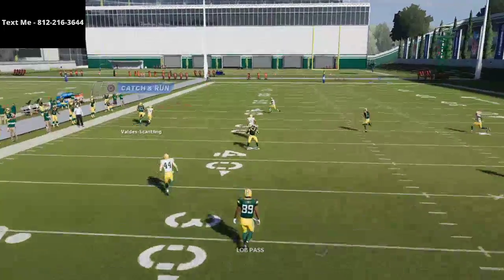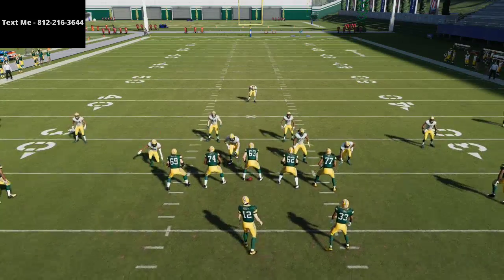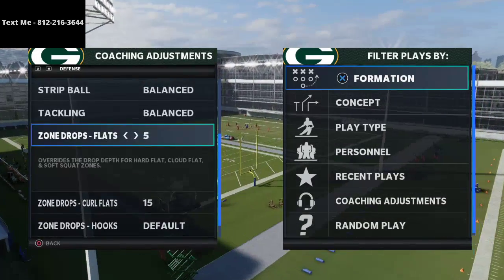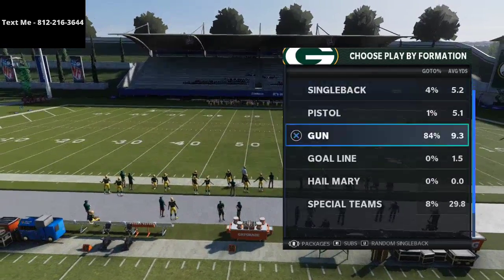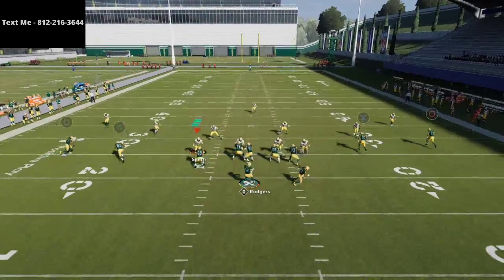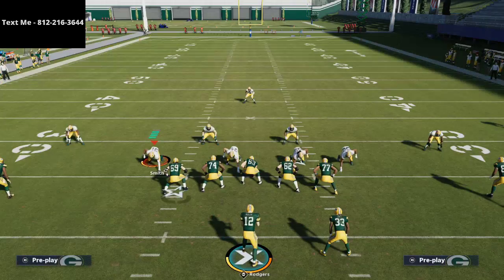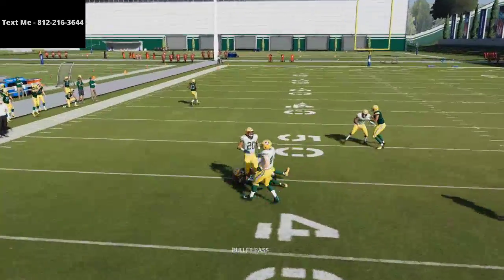Now I want to show you a little trick: your opponent might be adjusting their zone drops, and I want to show you how that changes how defenders in match coverage respond. If your opponent is messing with zone drops — which most will — you'll notice it actually changes how match coverage works in-game. Coming back out in Gun Spread Wide Slot with Curl Wheel, when I snap the ball, the left side plays more like a traditional cover three — it's really not even match coverage anymore. Just by changing the zone drops it completely changes how they play.